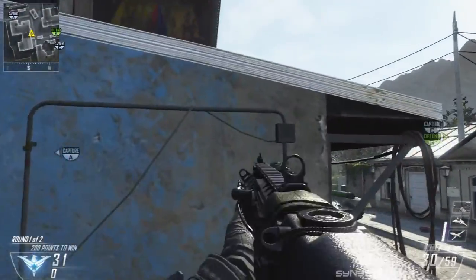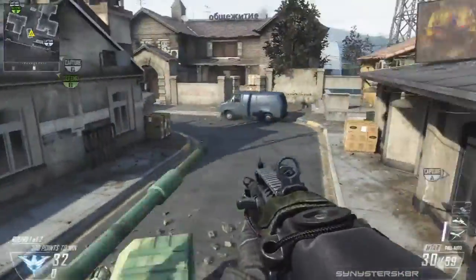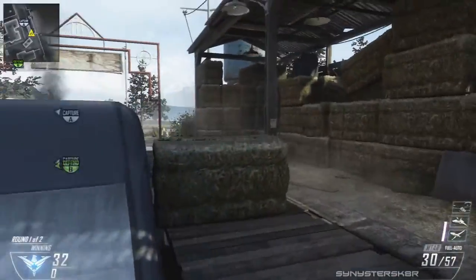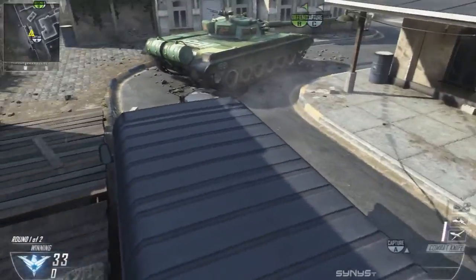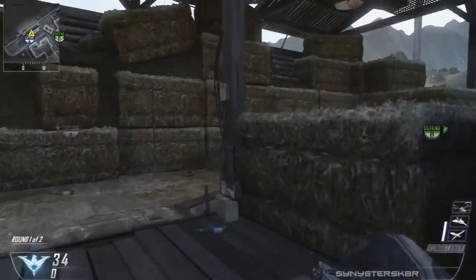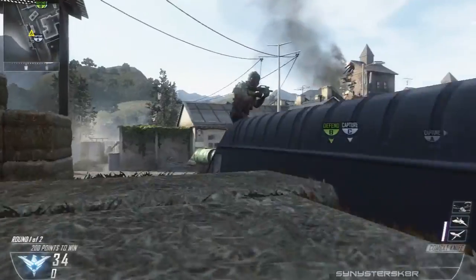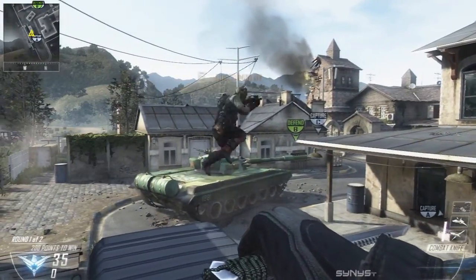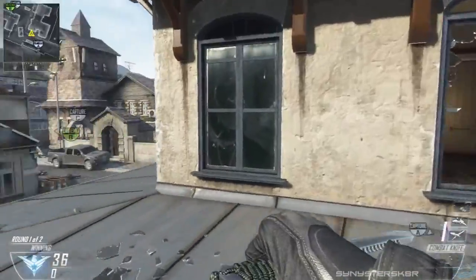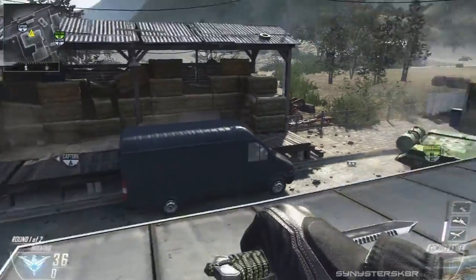You can also jump up on this garbage can onto the roof, or jump onto the tank and off the tank onto the roof. Another jump spot - not that useful but worth knowing - take out your gun, jump off this van, and right before you jump off turn to the right and hold A. You should hit the rooftop right there, pull yourself up, and go into the building. Pretty hard to do but pretty cool.